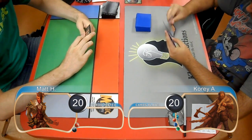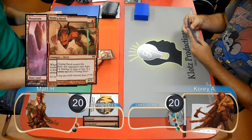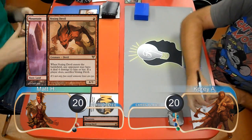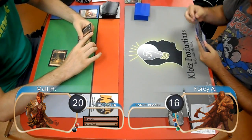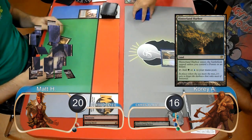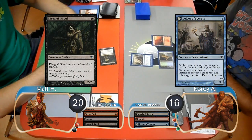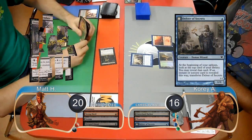Cory took a mulligan down to 6 for this game. Matt was on the play and started off by laying down a mountain and casting a Vexing Devil. Cory decided to take the 4 damage to get rid of it. On his turn he just laid down a Hinterland Harbor, which came into play tapped. Matt then laid down a Swamp and played a Diregraf Ghoul. Cory then played a Delver of Secrets; however, Matt went down to 16 himself to play a Dismember and kill it.